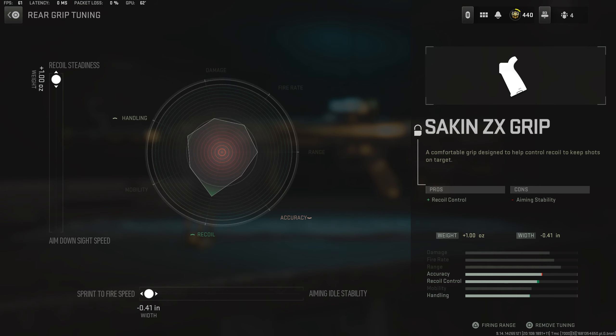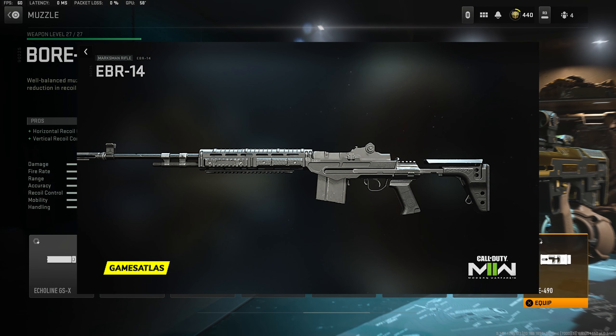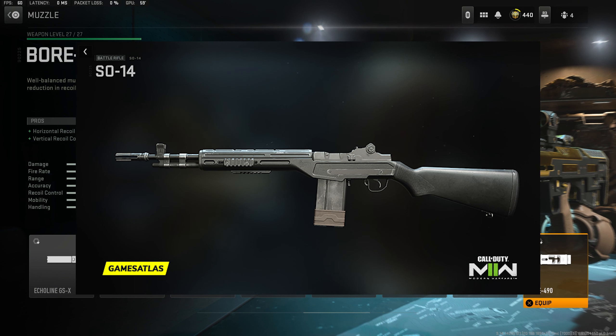For the muzzle, take the Boar 490 for great horizontal recoil control whilst still giving you a solid amount of vertical recoil control too, and for the tuning go up and right. This is unlocked by getting the EBR-14 marksman rifle to weapon level 12, which will unlock the SO14 battle rifle — get that to weapon level 14 and you'll have the Boar 490 unlocked.